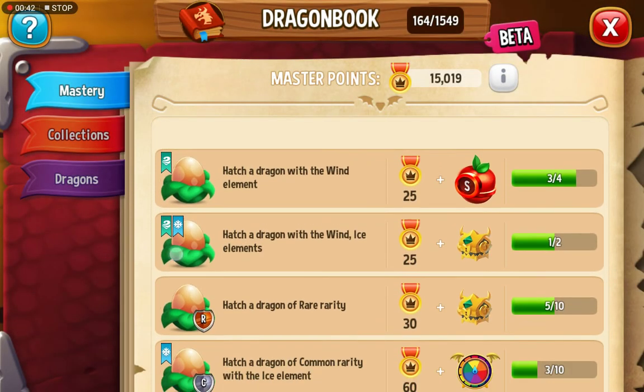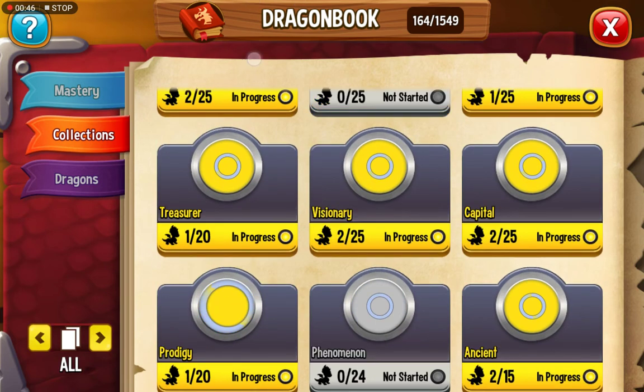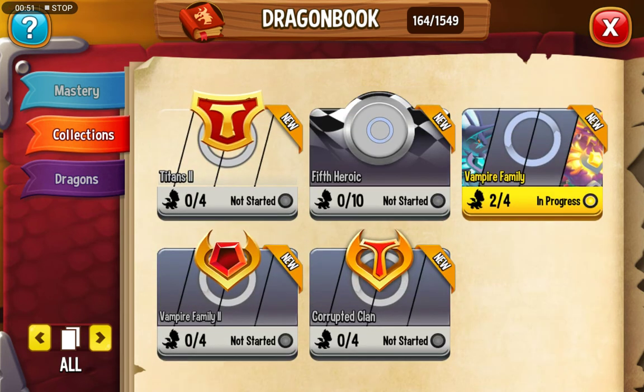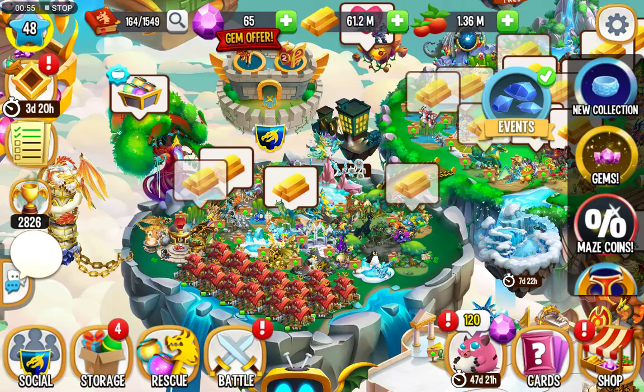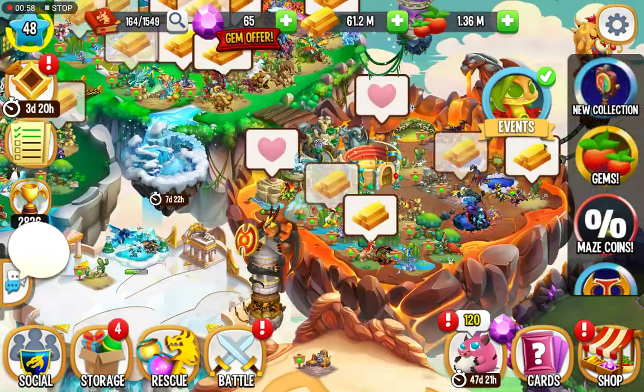Let me go into collections and go down to the Vampire family. I've got two out of four dragons - I have the Wrathful Vampire and the Glutinous Vampire Dragon left to get. Let me go hatch those two dragons right now.